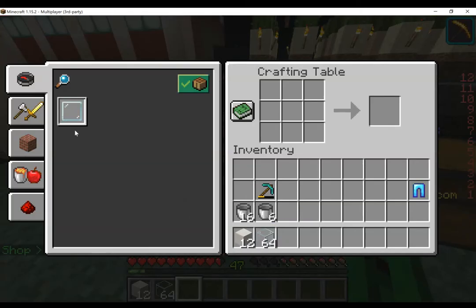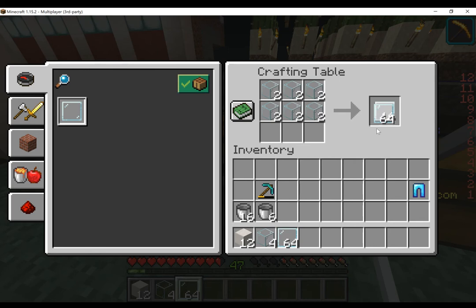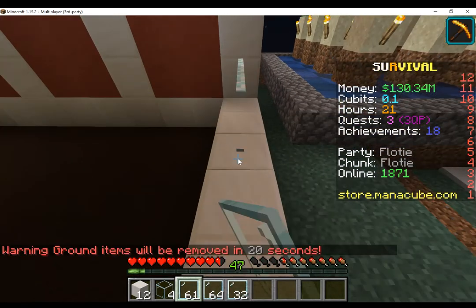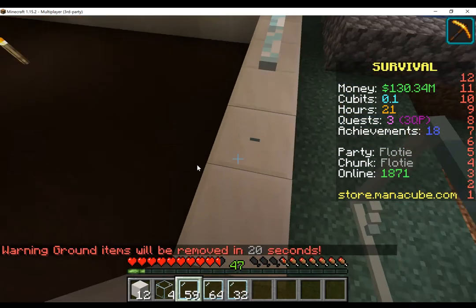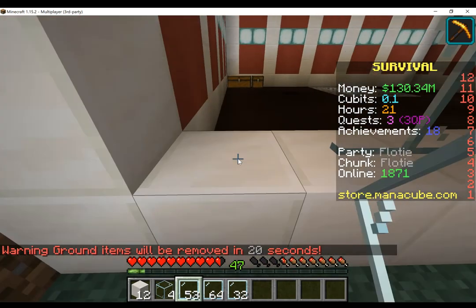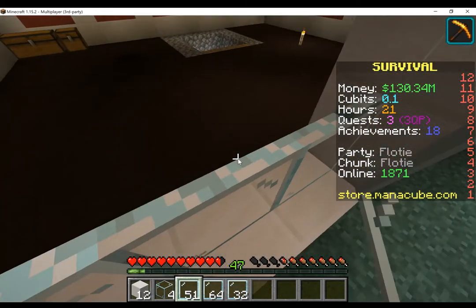Now I need to craft glass panes. That's enough for one hundred and sixty glass panes, which is quite a lot — two stacks. Now I'll just need to place them block by block. Boom, now I'm moving on to the second layer.